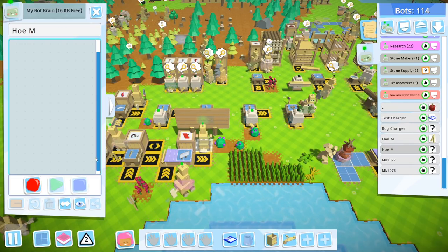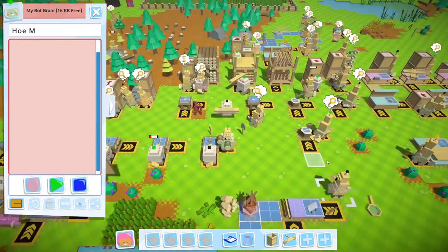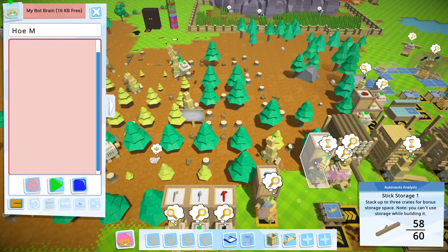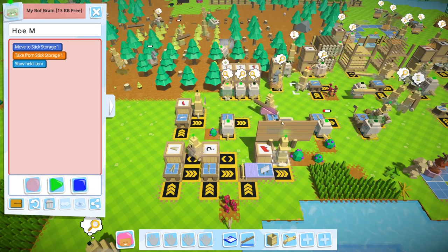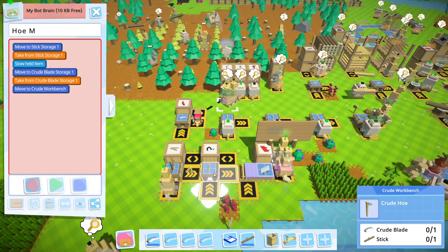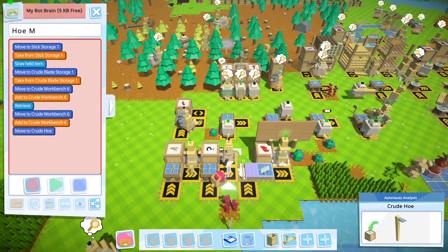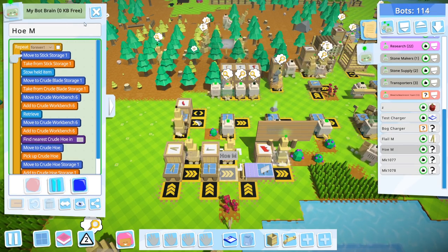I'm going to do something different — this way. Find nearest, pick up, move to crude storage, add to there. We're going to do this twice — I think that's a better way of doing this. I want to pick up this thing from you. Go ahead and do this. That's the way we have to do it — just have him pick up, drop, pick up, drop, because he can't pick up two at the same time. And that's a good warning for the crude hoe as well. This is going to be the hoe maker. We're going to do the same here — grab a crude blade and a stick.